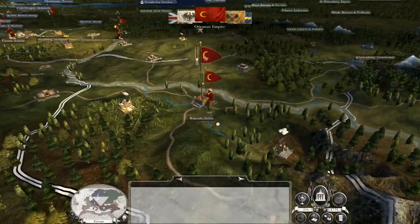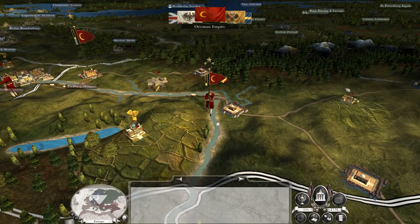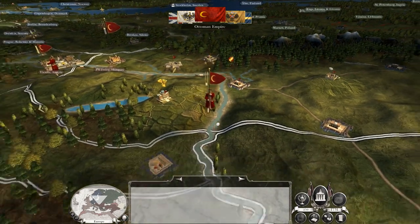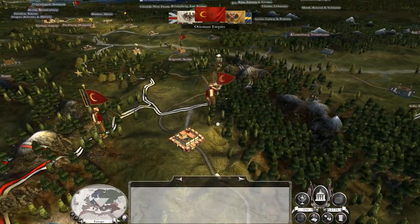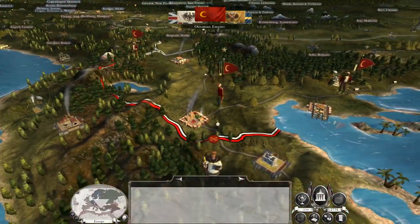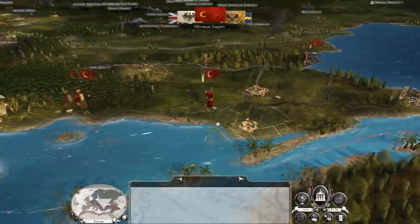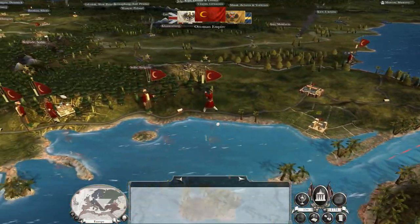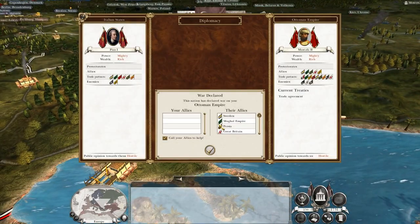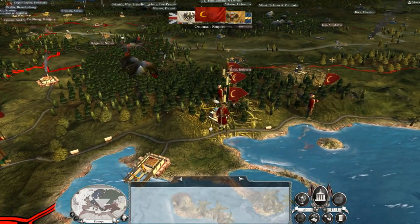The Prussians are marching on the Ottomans, which is actually perfect. We're not at war with the Prussians, and if they want to attack Vienna they're more than welcome to do so, because that relieves pressure on Venice. It looks like it's going to draw more of their forces northward. Actually — scratch that — just the Ottomans are at war with us.